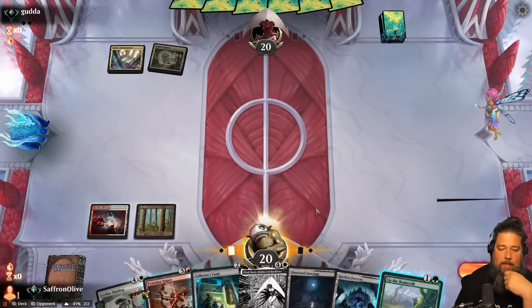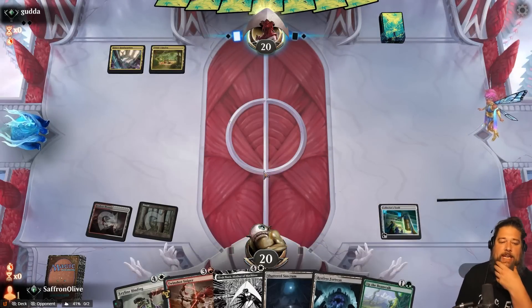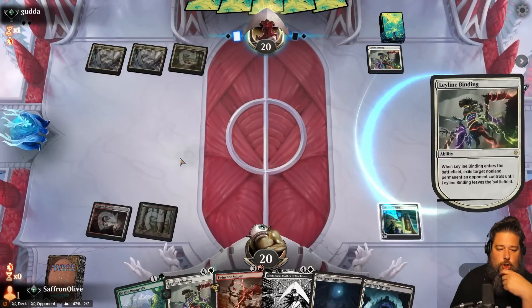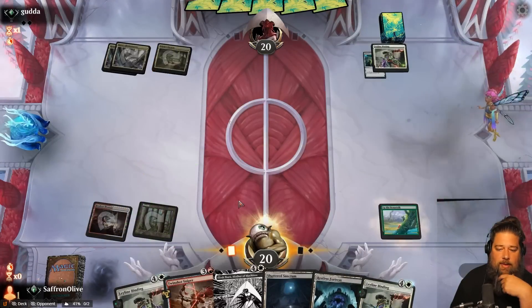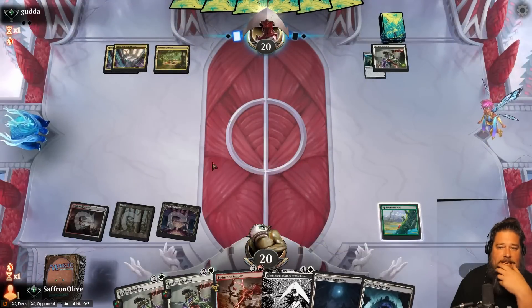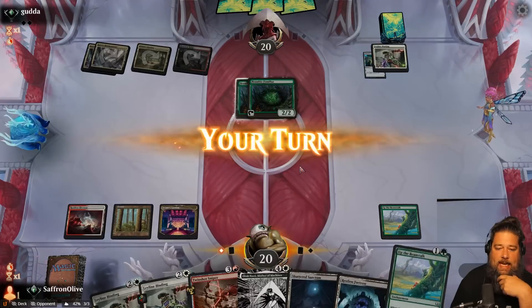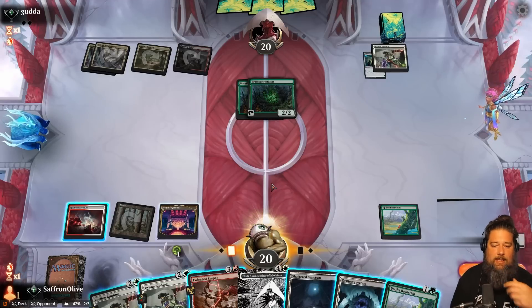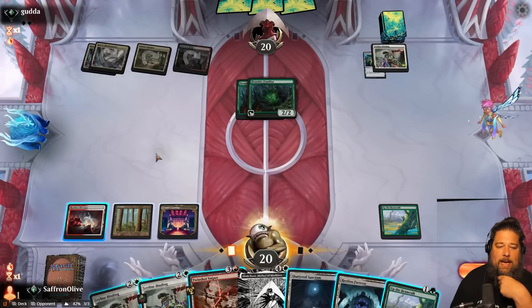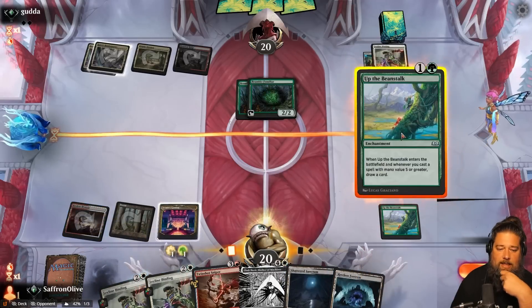It is five-color Up the Beanstalk, Elish Norn, Lich-Knight's Conquest reanimator time. We don't have many land types for Leyline Binding but we have Collector's Vault. We play Twin-Blade Sniper — sneaky good in some matchups. Opponent is going Up the Beanstalk too — five-color all right. We play Collector's Vault instead of Up the Beanstalk, opening up the possibility of looting and playing Beanstalk next turn. We have a lot of land types. Opponent Leyline Binds the Collector's Vault — we Up the Beanstalk and draw a card.